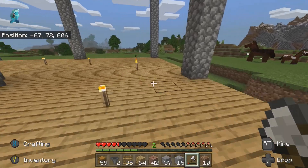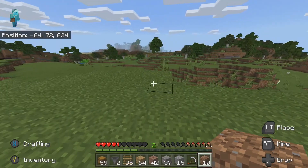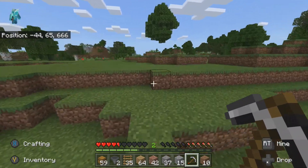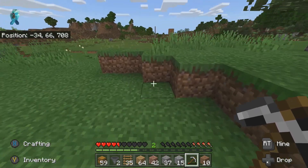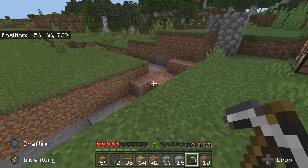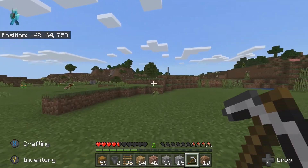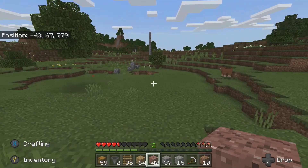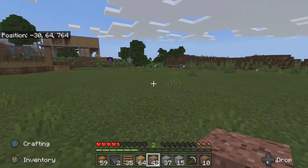Over here I've got my nether portal. I don't have diamond tools, by the way, so I just had to keep going into tunnels and caves collecting lava and making obsidian. And over here is a 64 by 64 area that I'm digging down to bedrock in. This is one corner, the other corner is down there, and there are two more corners over there. I'm clearing out all the dirt and digging all the way down to bedrock.